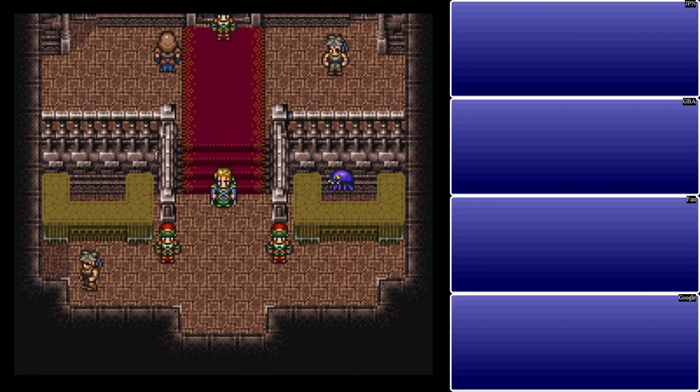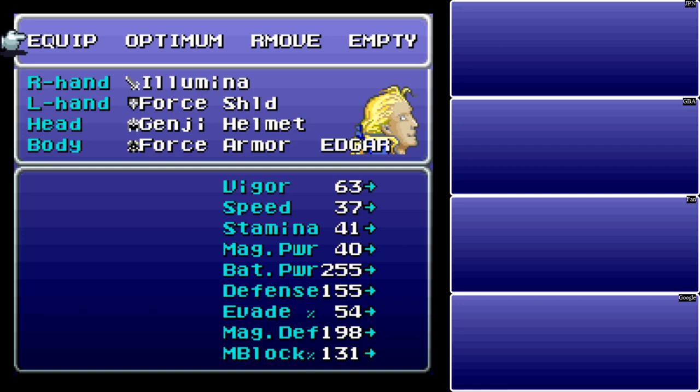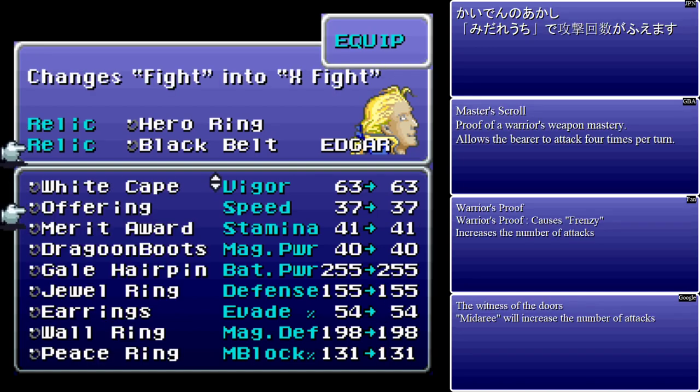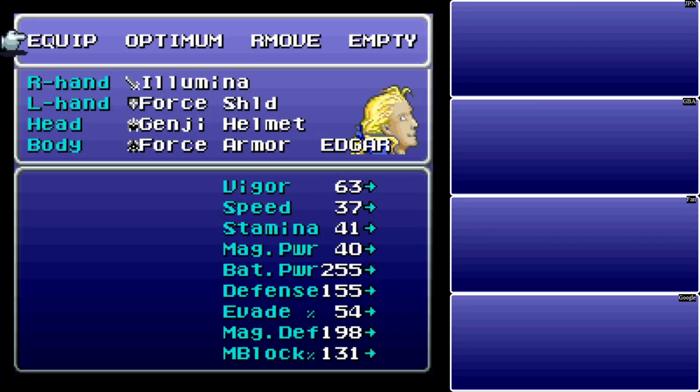There's one other thing I wanted to point out. I was confused at why my damage wasn't so great — I was using the Illumina, and instead of the Black Belt, I had on the Offering. The problem with the Offering is it disables certain aspects of the damage calculation — specifically the special features of the weapon. Illumina's auto-critical, by expending MP, does not carry over through the Offering. So you'll do pretty much the exact same amount of damage, but you'll hit four times instead of once. Your auto-critical will double your damage, but equipping the Offering cuts each hit in half.